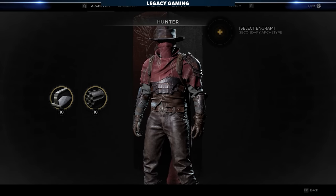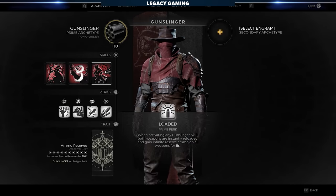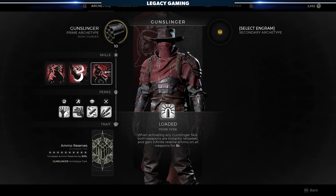That Iron Cylinder is the key to unlocking the Gunslinger. Simply slot the item as your prime or sub-archetype item, and voila — you're in business.